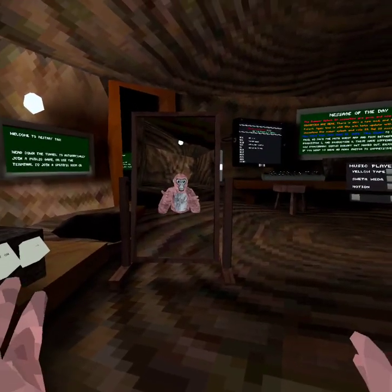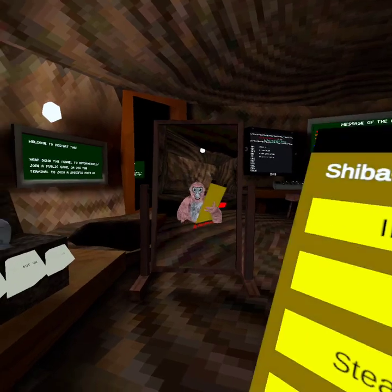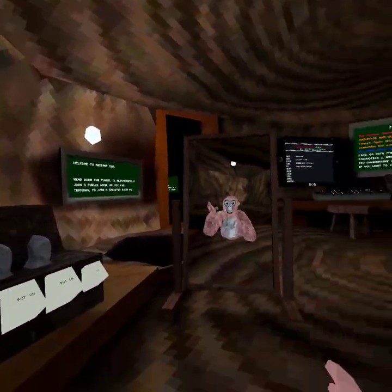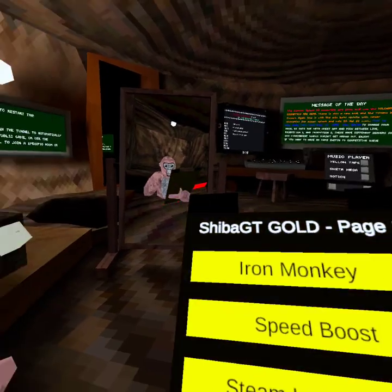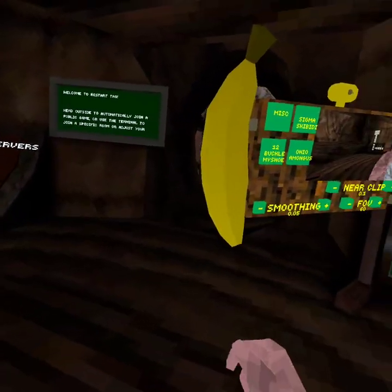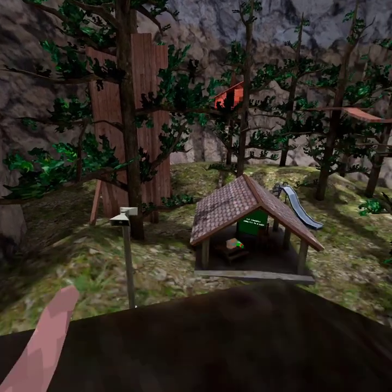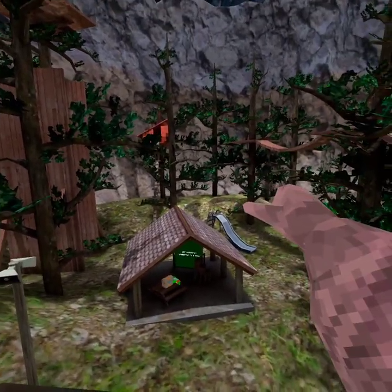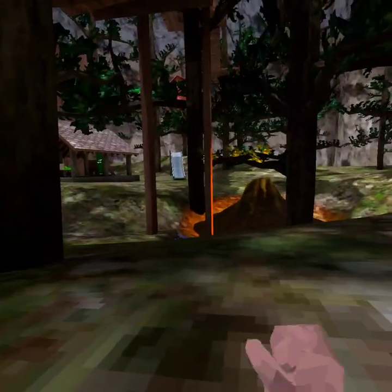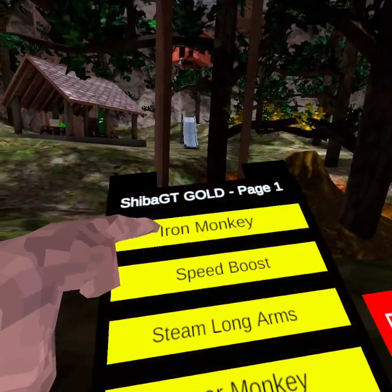There's the Shiba GT mod menu — they changed it. So here's the Shiba Gold mod menu. You have iron monkey, which lets you just cruise around — it basically breaks the laws of physics.